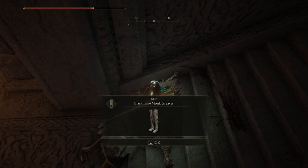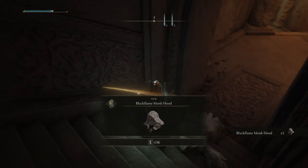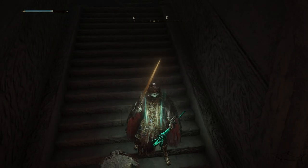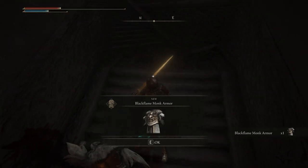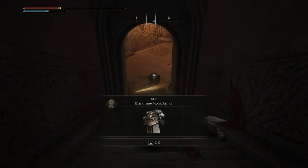The Black Flame Monk is the name of this armor set. The Monk Hood looks pretty cool and pretty awesome — it's like with the face of an old man on your chest. After a few minutes, I got the full set including the Black Flame Armor, which looks epic.